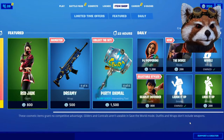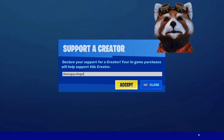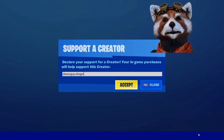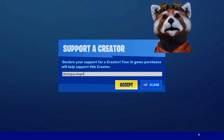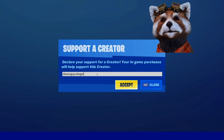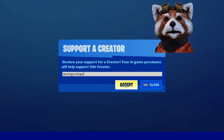So there we go everyone. Boys and girls, ladies and gents, if you are considering buying any of these items today or in the near future, please do consider using my support-a-creator code. It is Devon Fire Dash Slinger. Please enter that in — it does expire after 14 days so you will have to re-enter it. For each and everyone that does use it, I do appreciate it. Thank you very much.